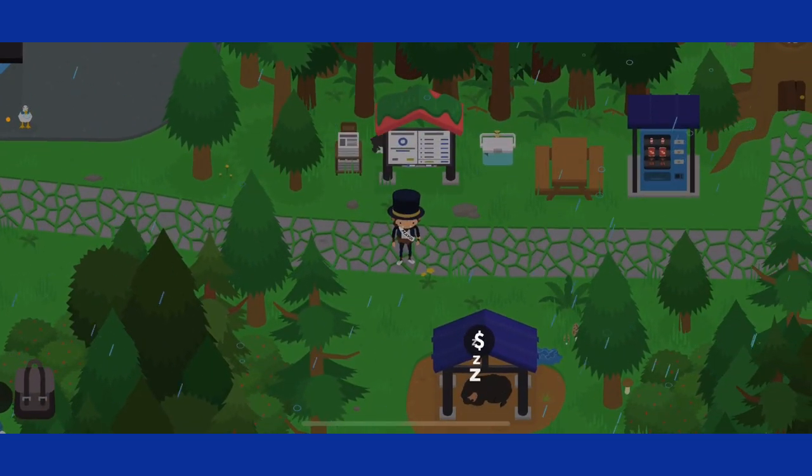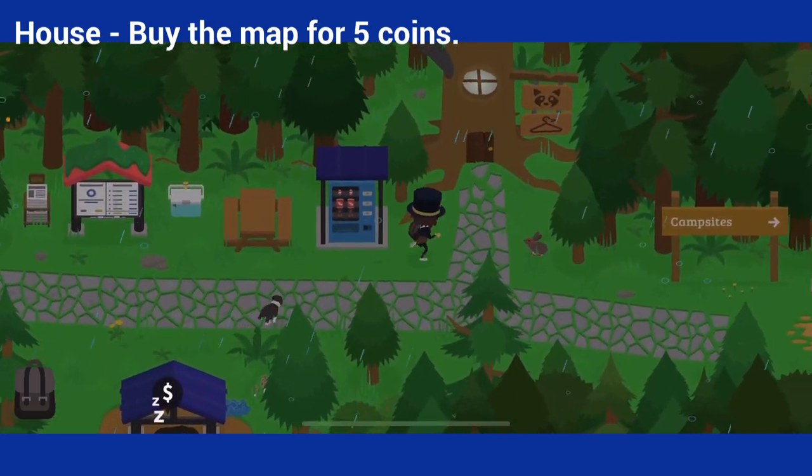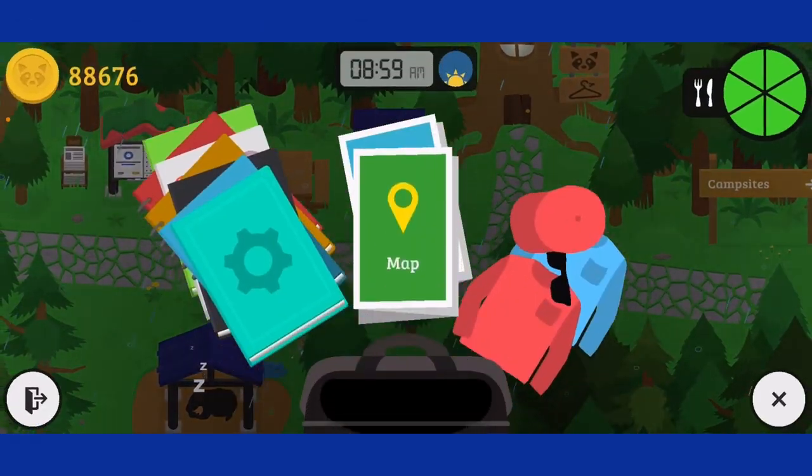It'll teleport you right about here. To get that, you just have to buy the map in the raccoon shop for five coins. It's not too much of a problem.